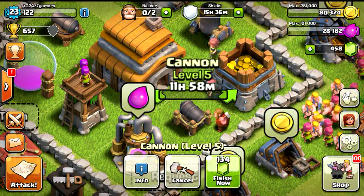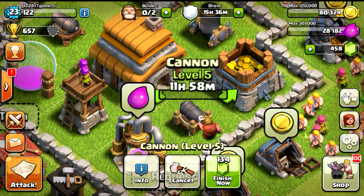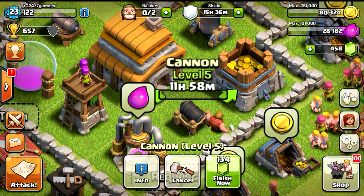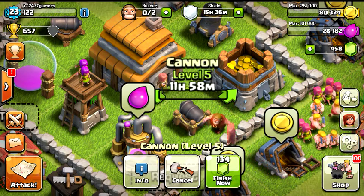Flority here on Clash of Clans, looking at the level 5 cannon. It takes 12 hours to upgrade from level 5 to level 6, costs only 100,000 gold — not too bad — and 134 gems to finish now.